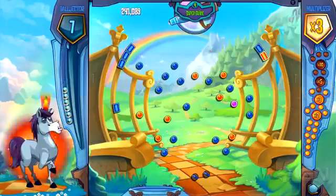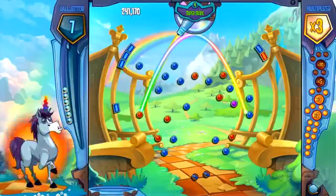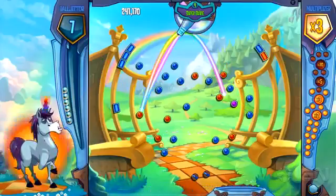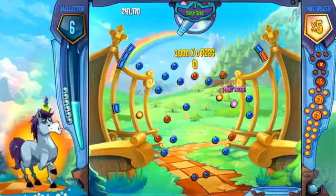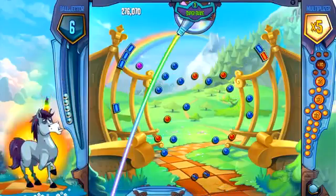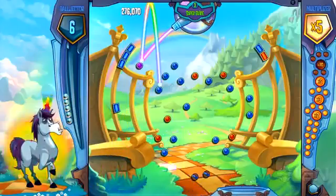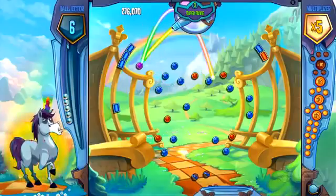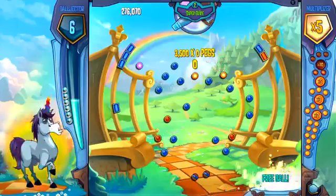To get free balls — I'll tell the people back home in case they don't know — you can get the ball in that bucket. It happens by luck or by skill. If I do it, it's by skill; for Greg Miller, it's luck. Every time you hit the orange pegs on the right-hand side, you fill up that multiplier meter, and now your pegs are worth more. It gives you more points, but the other thing it does is it allows you to fill the meter on the left-hand side — the ball ejector. When you fill that, you get free balls. Everybody wants free balls. Free balls is the way to roll.